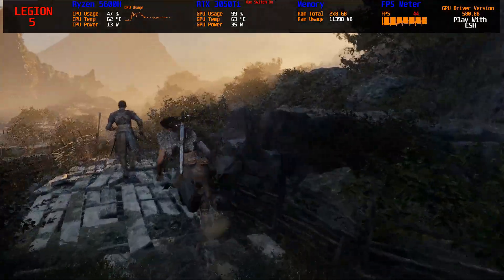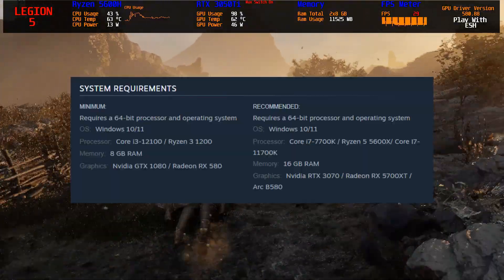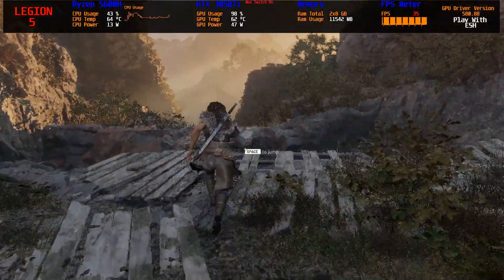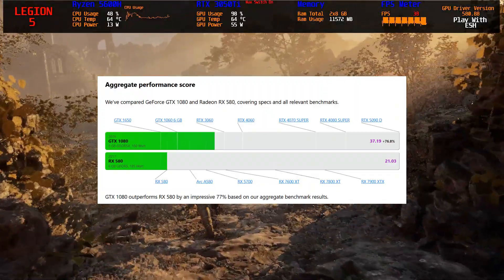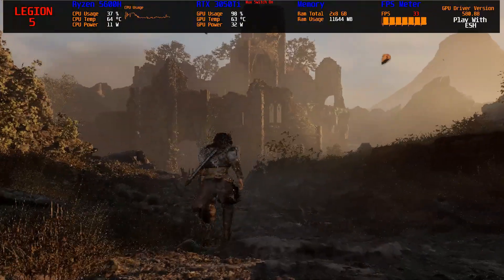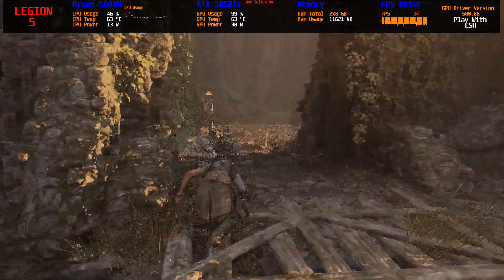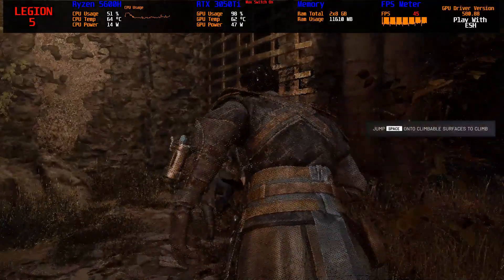Now about those minimum specs — the game lists GTX 1080 for Nvidia and RX 580 for AMD. Here's the catch: the GTX 1080 is around 70 to 75 percent faster than the RX 580, so putting them side by side as minimum is pretty odd. The real issue with running this game on a 4 GB VRAM card is that once the game needs more memory than your GPU has, it starts pulling data from system RAM, causing heavy stutters and lag. Technically you can run it, but it's far from smooth.